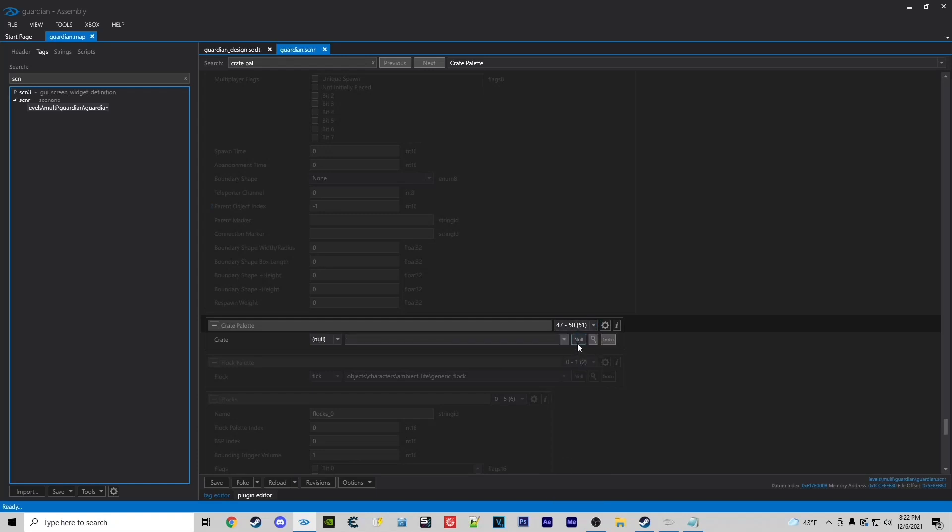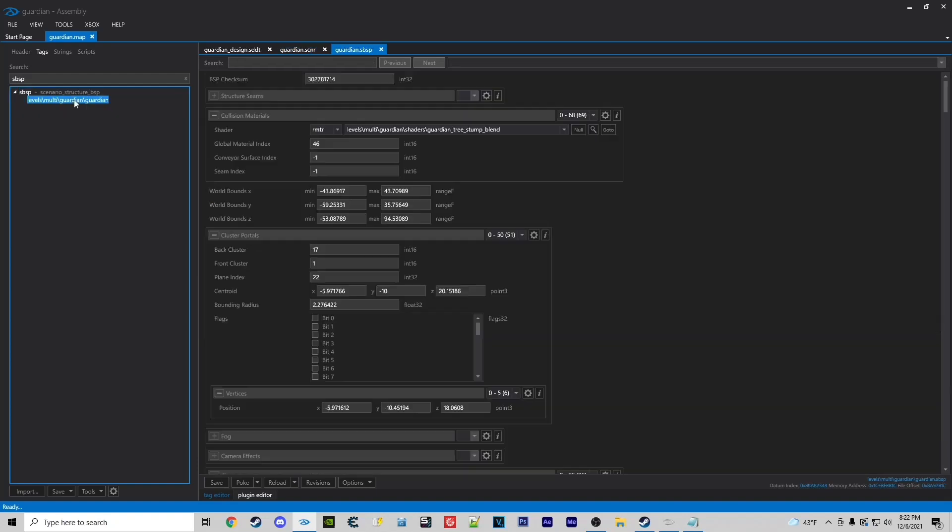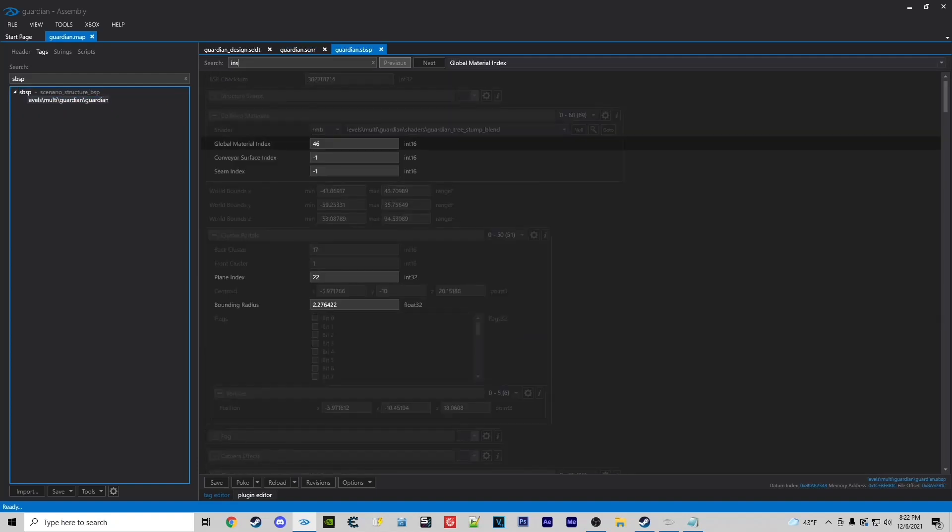Now the next part after this is where we're going to do some of the major changes. Continuing on, we're going to go to SBSP. We're going to open this up and type in instanced geometry.